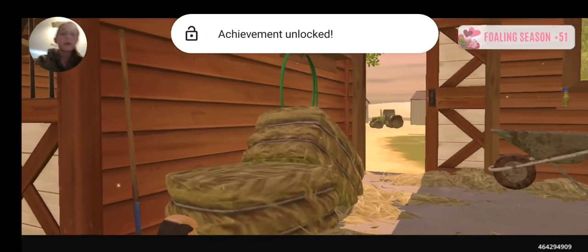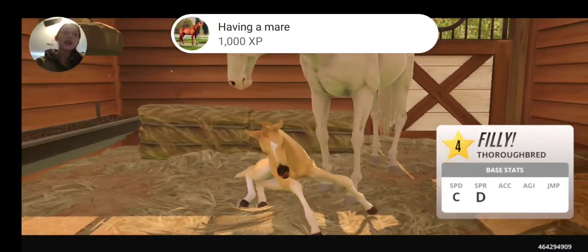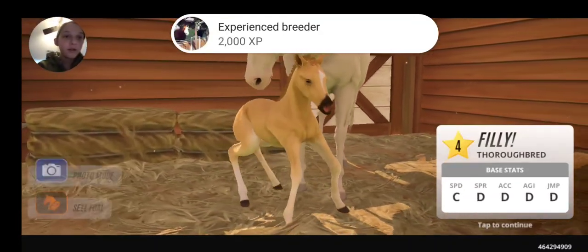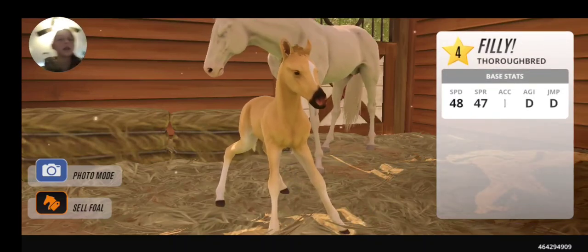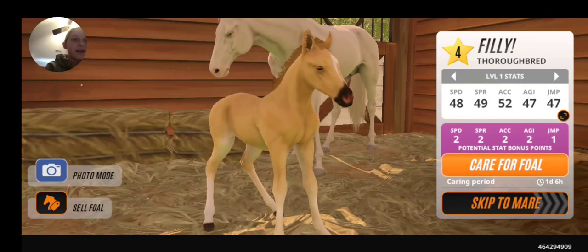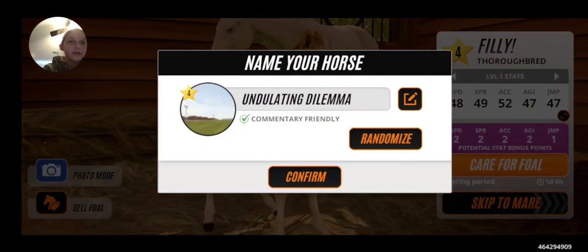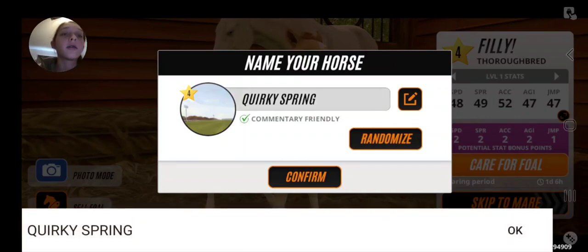Alright, let's see what we get. We got 51, which means it's a level 4. It's a Mini-Baby. It's so cute! It's adorable! I really want to sell it, but I can't get one. Okay, that's cool. This is adorable. She's adorable! Let's name her Quirk.